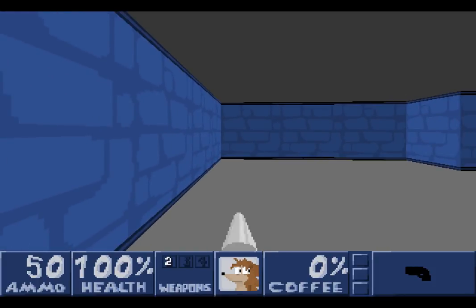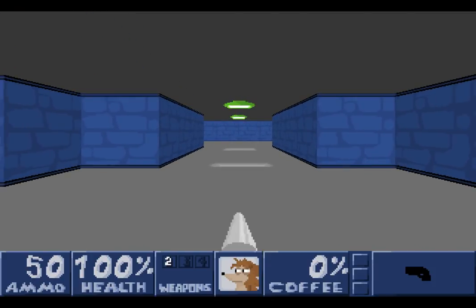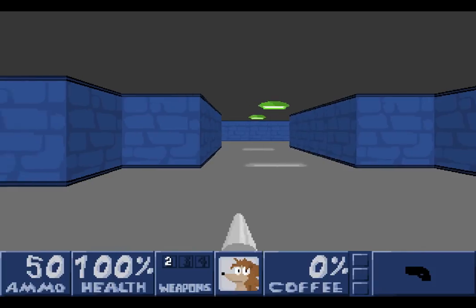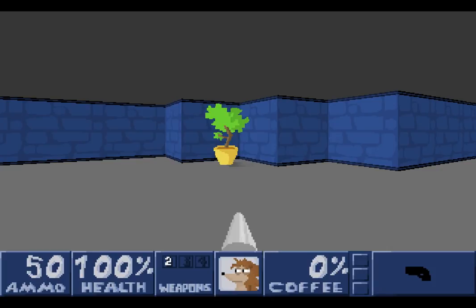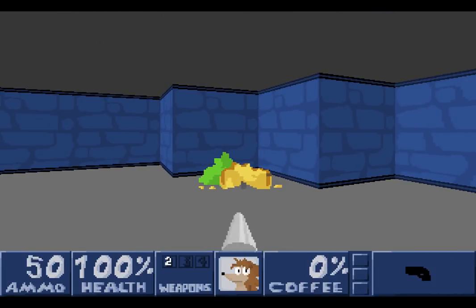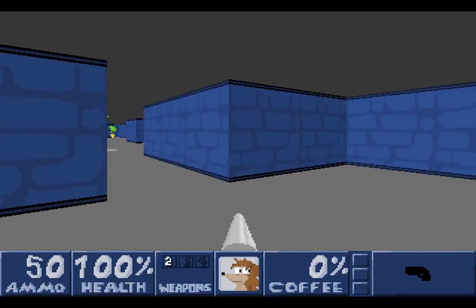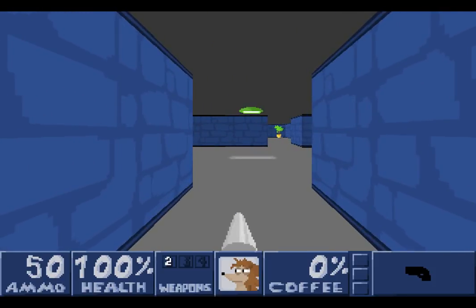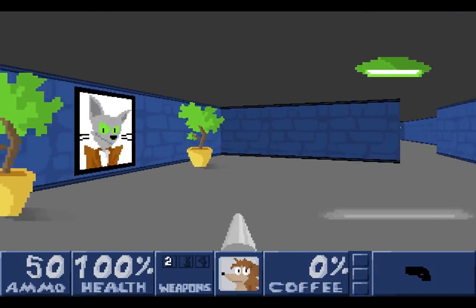Let's move forward and see if we can find any foes. Controls are exactly the same as many other games of this type. You can move around with the direction keys, or WASD if you like. You can use Alt to strafe left and right, and Control to shoot. Spacebar is going to be used to open things and manipulate things. We can also punch plants, and sometimes plants will give you healing items in the form of fruit. There'll be quite a few evil space cats trying to stop us, and there's a picture of one now.